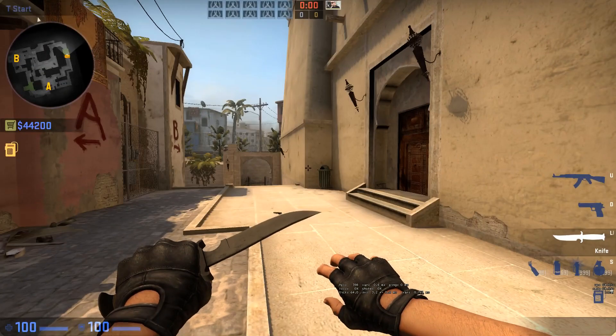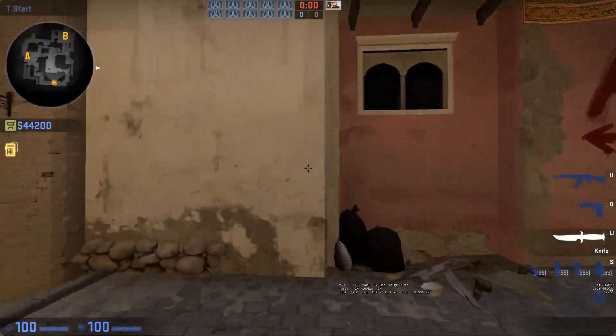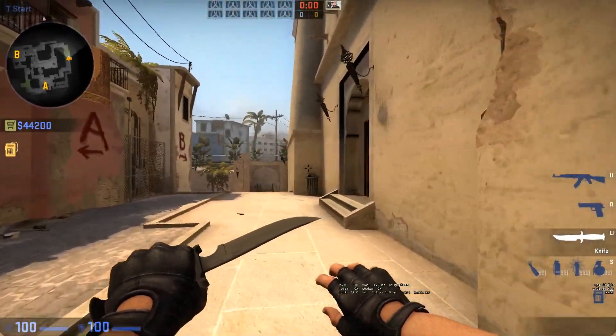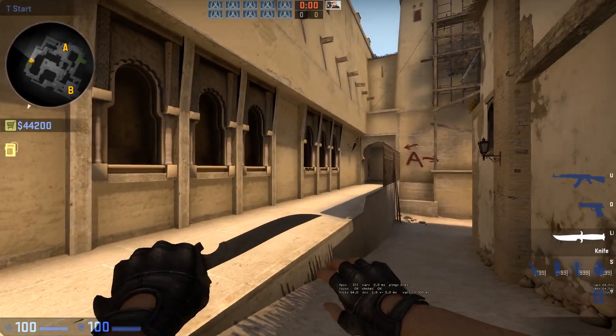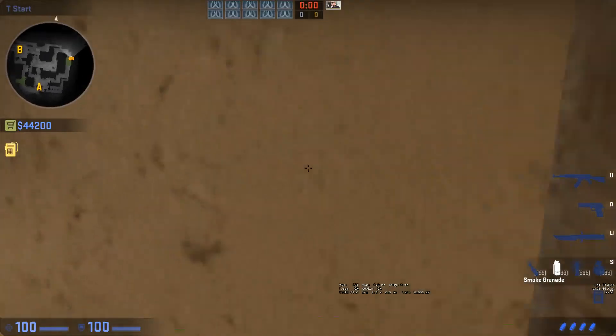There are a lot of smokes from T-spawn to mid window on Mirage, and all of them are super difficult. If they are not difficult, they take a long time to line up, or you have to run in different directions, like close to the palace.